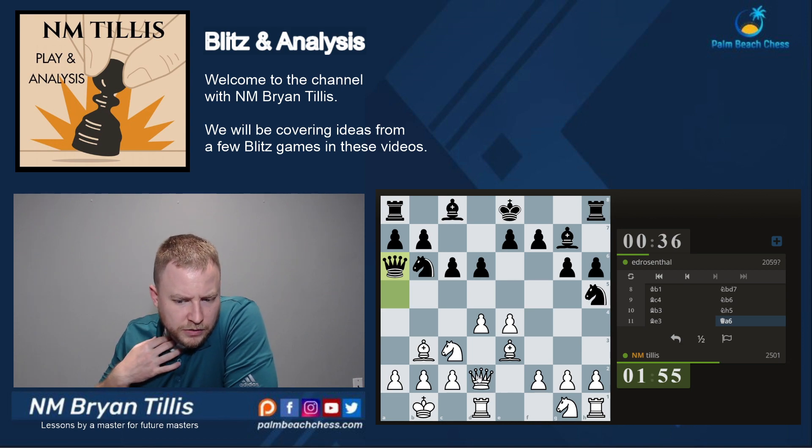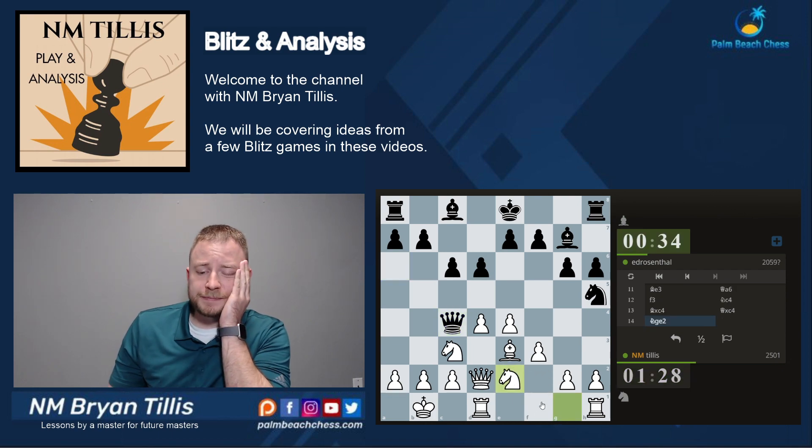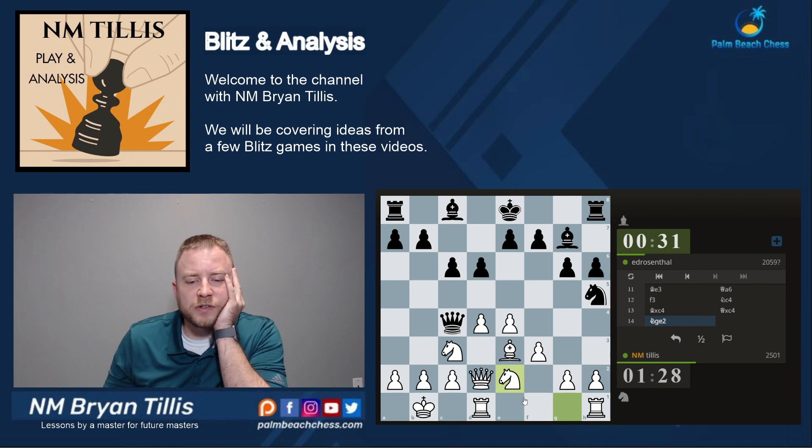That's a little bit better on his part. I think about how I want to handle this. We'll just go F3 straight away. And much like in the Dragon, keep that — G4 would gain a tempo. First complete development, and then we'll make a decision on what to do based off of his next move.